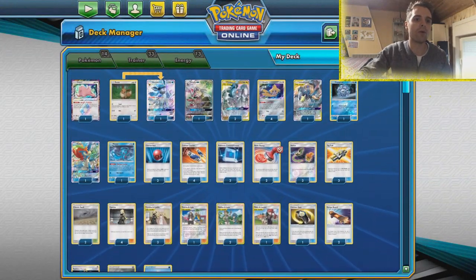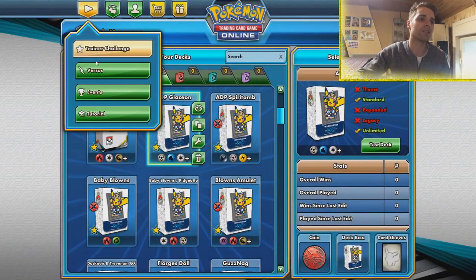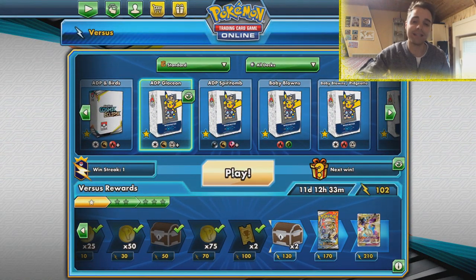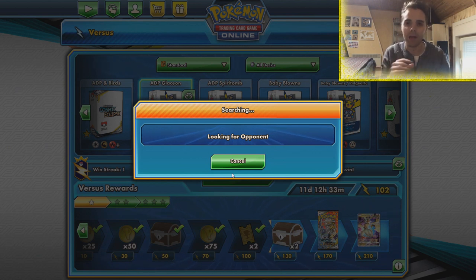So this is ADP as we've gotten used to, but this time with a twist — hopefully we'll showcase the power of Glaceon, because there are a lot of abilities in the TCG right now. For instance, we have Dedenne. If Glaceon is in the active position, the opponent cannot use Dedenne, which is huge. Also things like Silvalli's disc reload — if the opponent runs one, it will not happen. And the best thing is Mewtwo's Perfection ability, copying attacks from GXs — that will no longer work either.